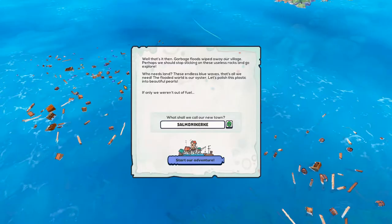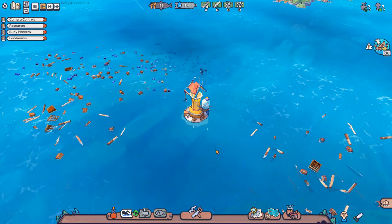Let's start a new game. The intro narration reads: garbage floats wiped away our village. Perhaps we should stop sticking to these useless rocks and go explore. Who needs land? These endless blue waves, that's all we need. The flooded world is our oyster. Let's polish the plastic into beautiful pearls. If only we weren't out of fuel. What shall we name our new town? A dump. Let's start the adventure.